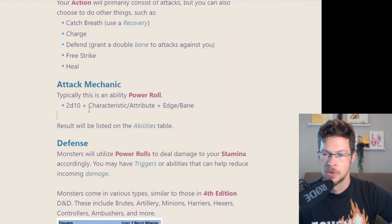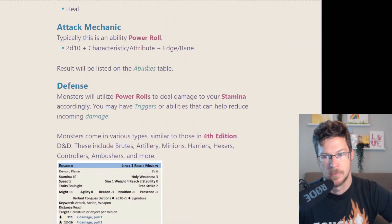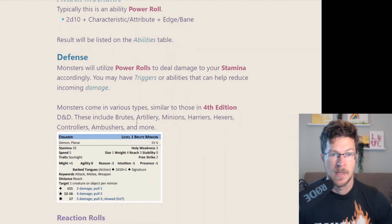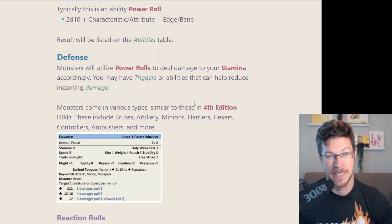Attack mechanics are very simple: 2D10 plus your attribute — might for melee or potentially agility — then add an edge or bane depending on current effects. Then check the results table for how much damage you dealt. Defensively, monsters utilize power rolls just the same, rolling their power roll to deal damage to your stamina. There are different triggers or abilities that might let you reduce that damage; otherwise you just take the stamina damage. Stamina is going to be getting dropped constantly on both sides — it's probably a pretty bloody game.